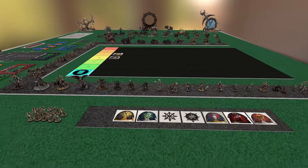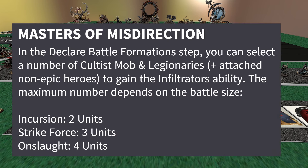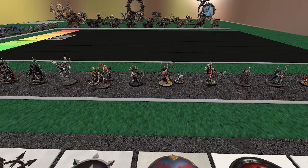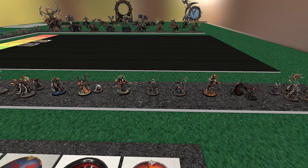Next up we got Deceptors, AKA Alpha Legion. These guys have a fantastic detachment ability — one of my favorites. Basically, before the game starts you can choose up to three cultists and three legionaries and give them Infiltrate. What's beautiful is that goes onto characters as well — you can't do epic characters, but generic characters can gain it too. So you can get your Master of Executions, your Chaos Lords, any of them right in your opponent's face.